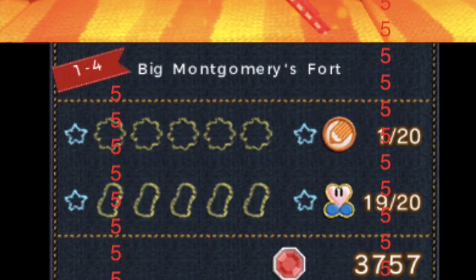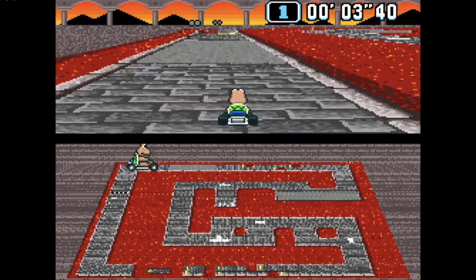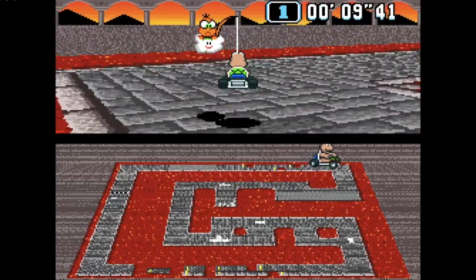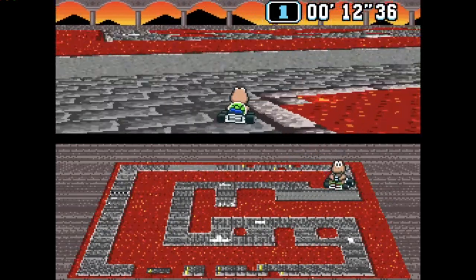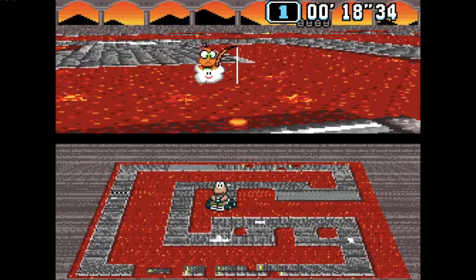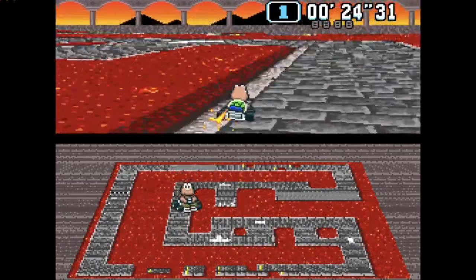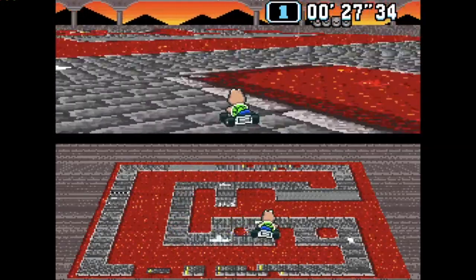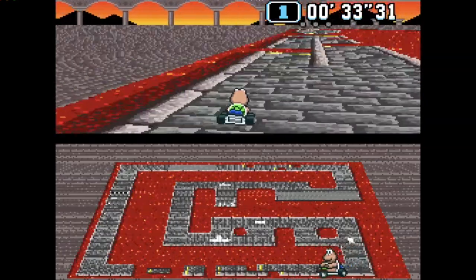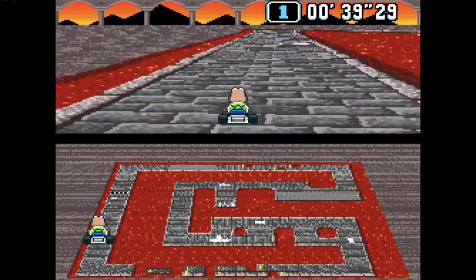Number 5 is Bowser's Castle 2. I would really like this track to be remade, because there's a little part where, when you take it, you immediately fall into lava. I accidentally took it two times in this video. Imagine being able to use a mushroom to cut across half of that track. I rated this higher than Bowser's Castle 1 because there are more jumps you can take. That's all I've got to say about this track.